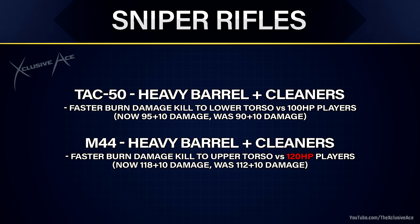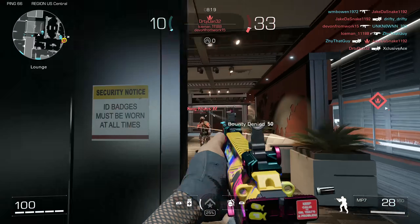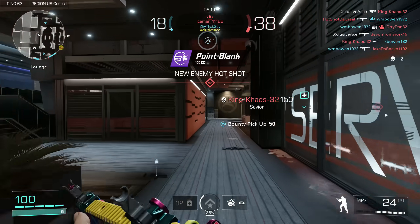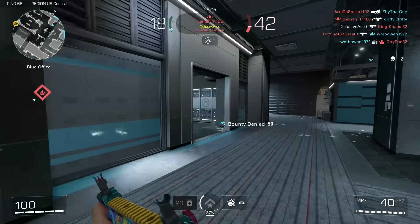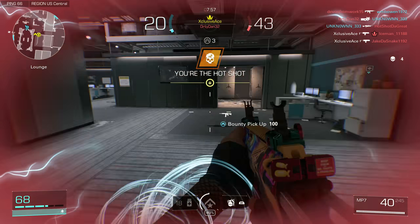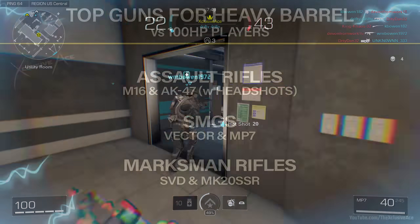When it comes to shotguns, only two of the three — the M870 and AA12 — can use the heavy barrel, and in both cases you're far better off with barrels that improve your range. The M870 now makes it a seven-pellet kill instead of eight up close, but that's not going to change many situations, and the slower rate of fire will make follow-up shots slower. Just stay away from the heavy barrel on shotguns. Pistols can't use heavy barrels in this game, so that's not part of this video.